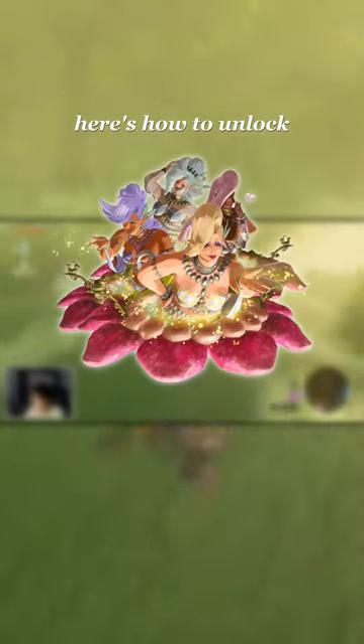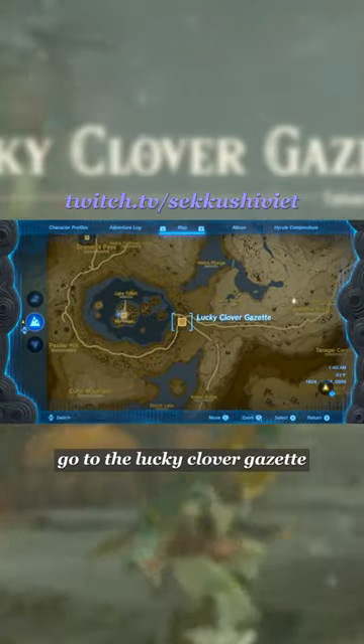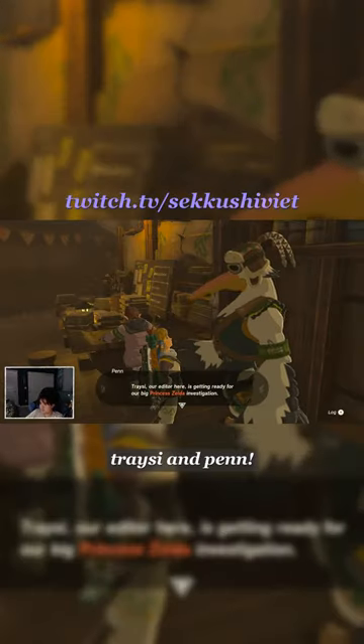Here's how to unlock the Great Fairies in The Legend of Zelda: Tears of the Kingdom. To activate this questline, go to the Lucky Clover Gazette east of the Rito Village, and then talk to Tracy and Pen.